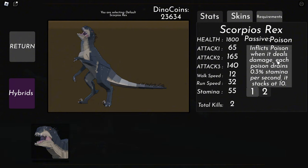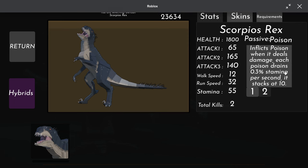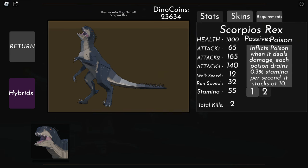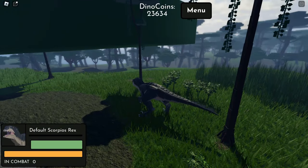Since the Dilophosaurus has poison and can paralyze its prey, its passive in the game will likely be a poison effect that slows or paralyzes any enemy it fights.